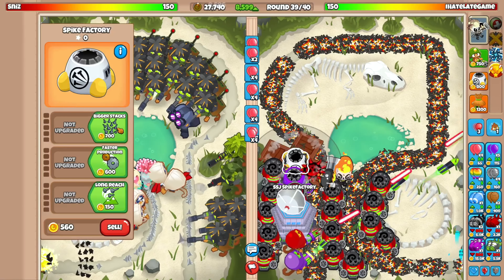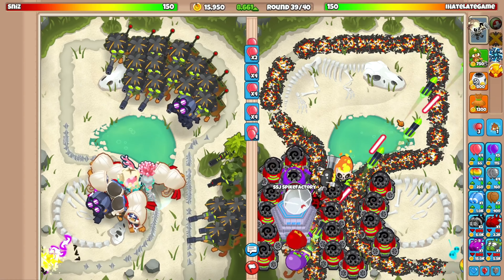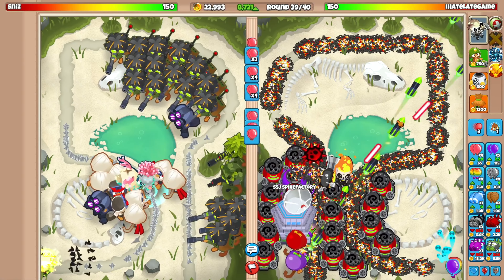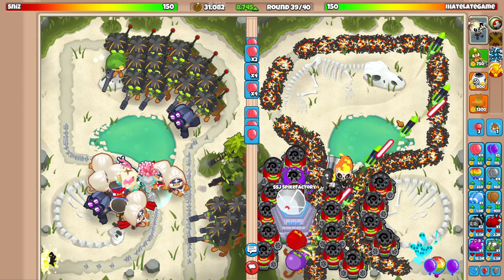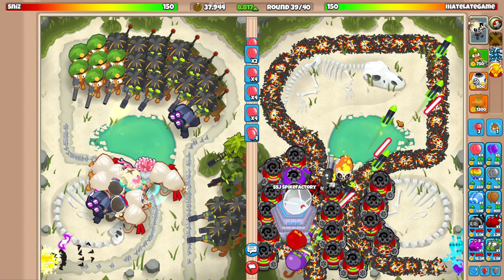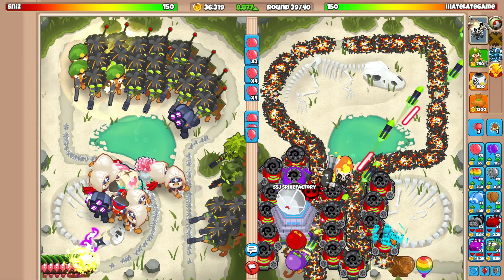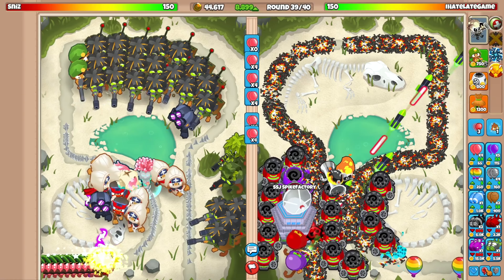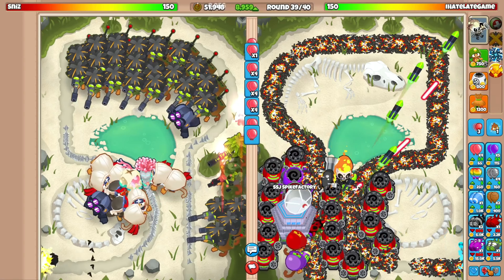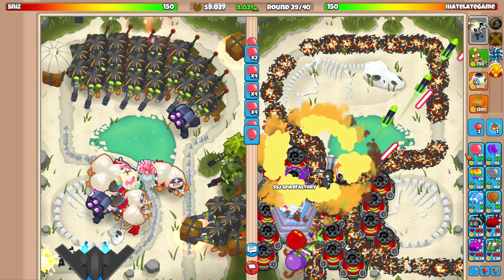With this many spike storms — I think that says 14 spike storms — that's pretty solid. We're handling the AI balloons really well. The dartlings on screen probably aren't doing much, but we'll keep them. We've also got this carpet of spikes — just crazy. Maybe on round 40 we'll send him a single fortified bad and see how he reacts.